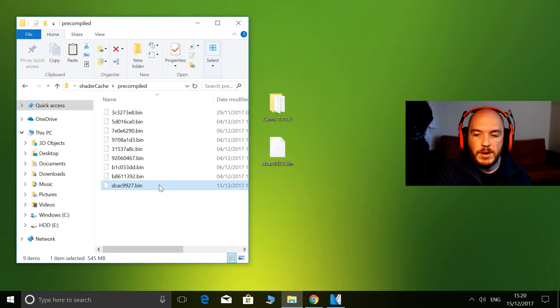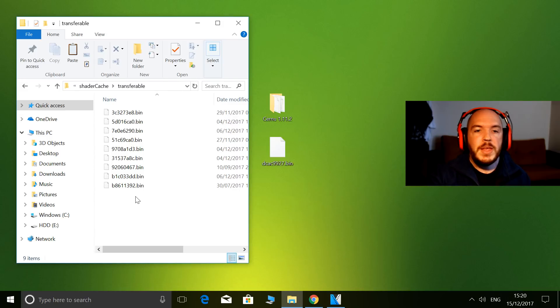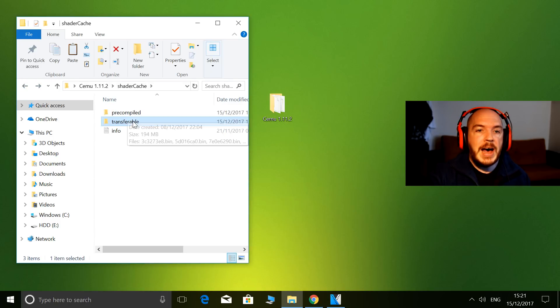You will delete the file here — that can go straight to the bin. Then go to Transferable and delete the same file: dcac9927. Delete that, and then all you're going to do is drag and drop the new file into Transferable.